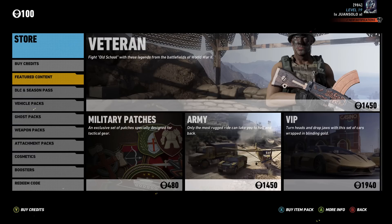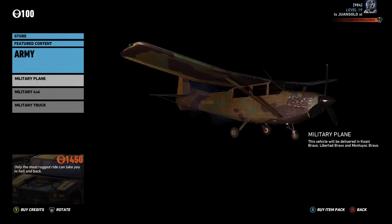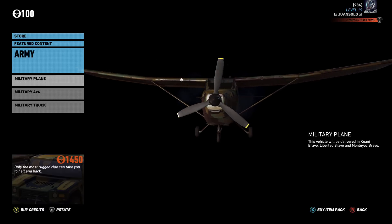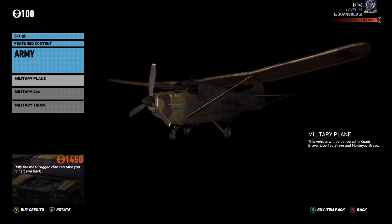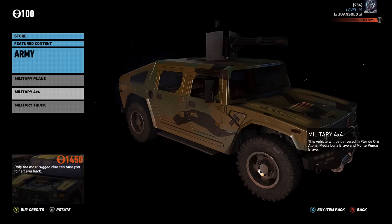Next we have the vehicle mods. This is the military plane, and what's really cool about this is it specifies down there that this vehicle will be delivered in the Connie Bravo, Libertad Bravo, and Montioc Bravo. So when you spawn into those base camps — like where the fast travel points are — this plane will be there. You'll be able to access the plane right away.